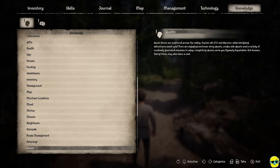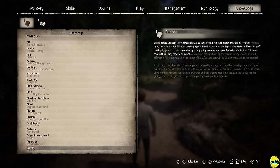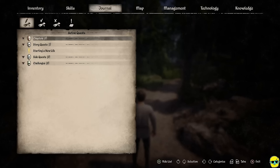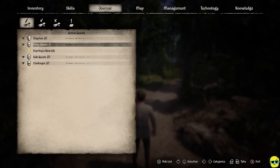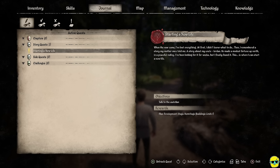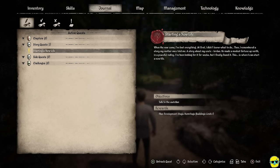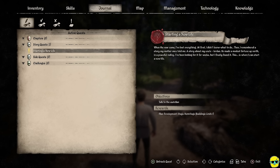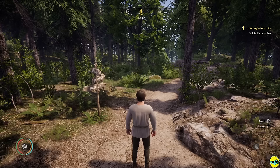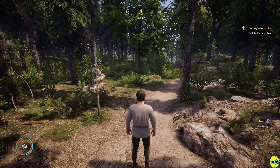There are randomly generated quests and main story quests. Whenever you see the knowledge icon pop up in the upper right, you can come to the compendium and read about it. I can use the triggers to move to the Journal tab — these are my active quests. I can select 'Starting a New Life' and see the details. The reward is upping our max development stage to a hermitage, which means we'll be able to build our first home.